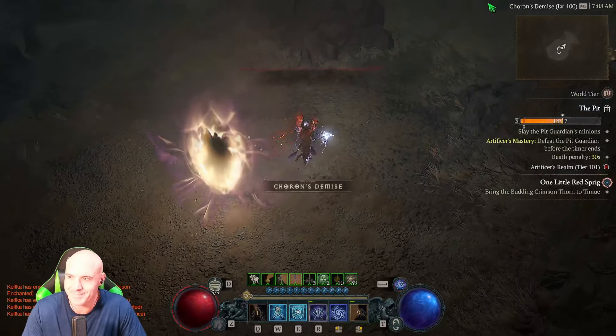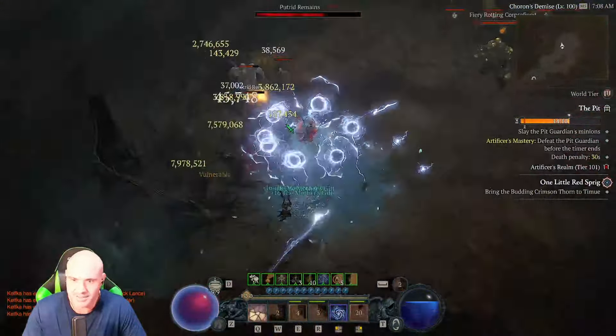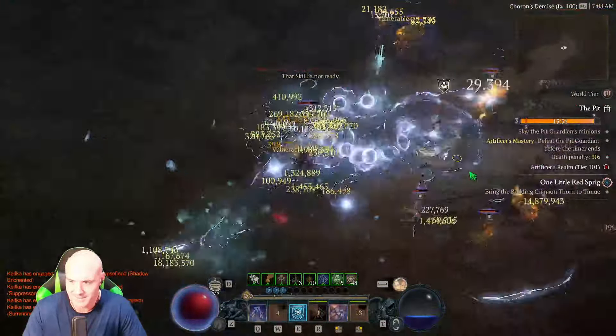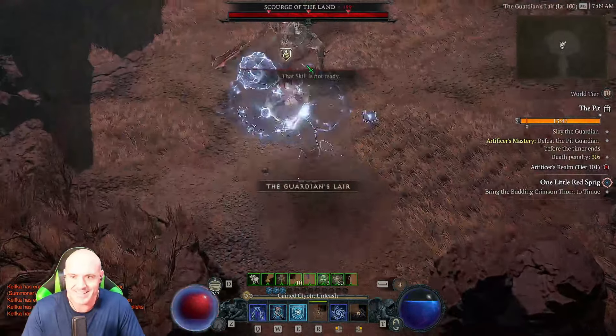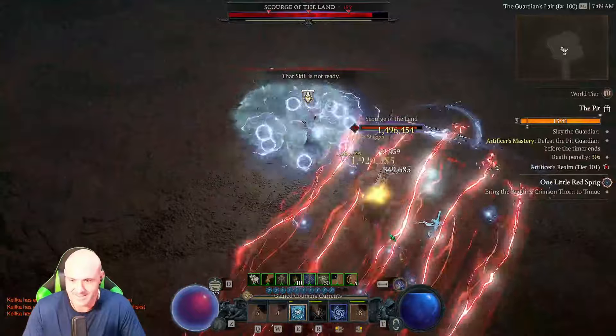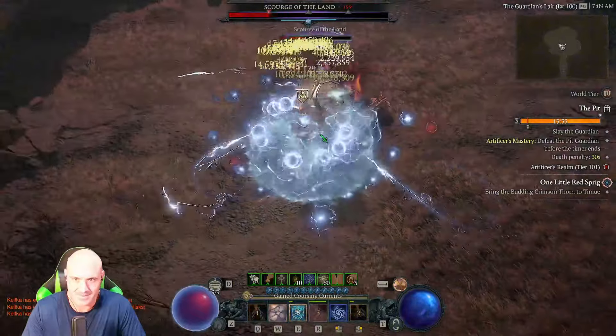This is probably the funnest build. If you want to pit push, this is the build you want to try. There's still gear I don't even have that would make it even better. What the heck — it's like a minute, you can clear the pit in a minute! White tweets daggers, oh my gosh.